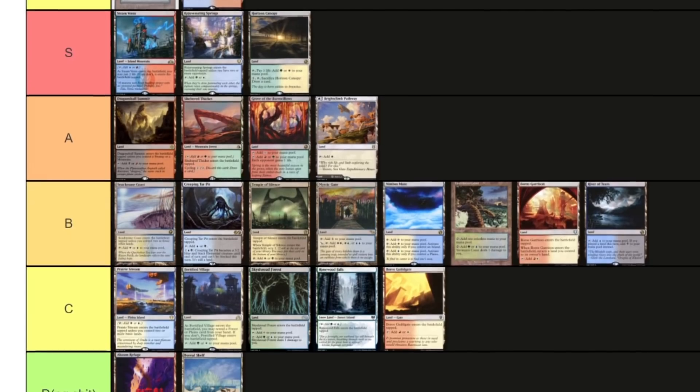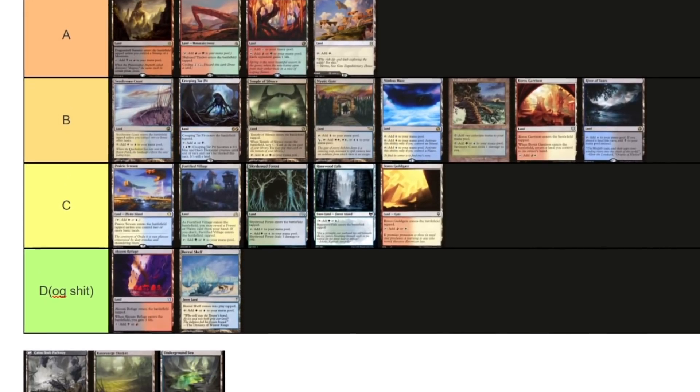And there we have it: God tier, S tier, A tier, B tier, C tier, and dog shit tier. That is my tier list of dual lands — some of these are actually common and uncommon, not just rare. Do you think I was too kind to the pathways? Too mean to the fast lands? Let me know in the comments and tell me which land cycle you have a soft spot for or are nostalgic about. I hope you found this entertaining and a little informative. Don't forget the Squarespace link in the description for 10% off. Be good to one another, hit that like button, smash the bell, subscribe, and I'll see you all soon.